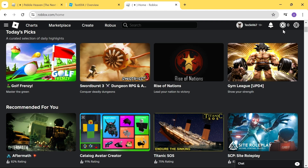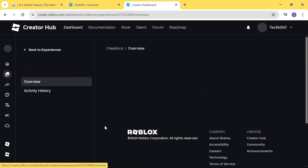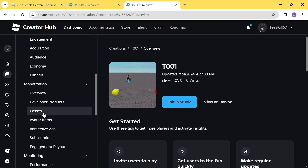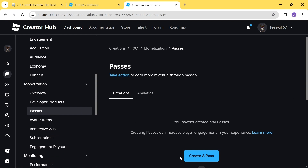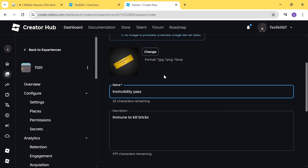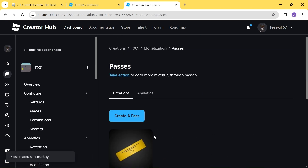First, you need to create the game pass. On this screen, select the game you want to create the game pass for. Click on the game, go to the left-hand side menu bar, and look for 'Passes.' Click on Passes and then 'Create a Pass.' Here you can upload an image for your game pass — it's not required. Enter the name and description. We'll name this 'Invincibility Pass' with description 'Makes you immune to kill bricks.' Now click 'Create Pass.' We have successfully created a game pass.